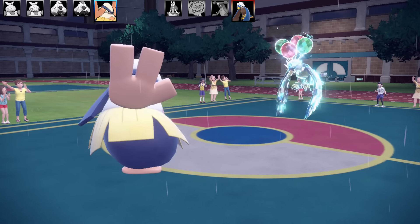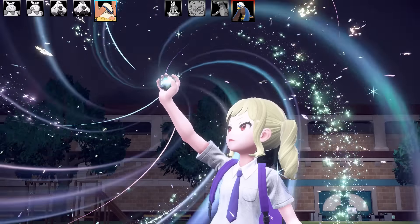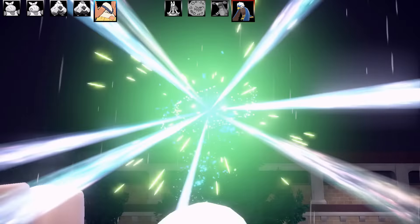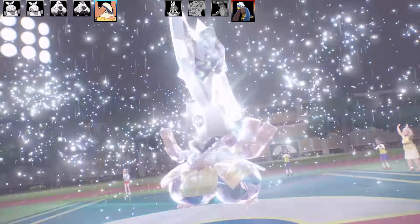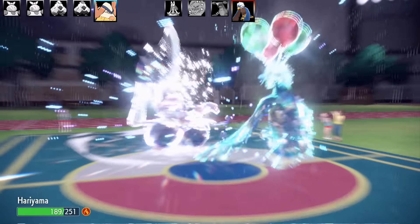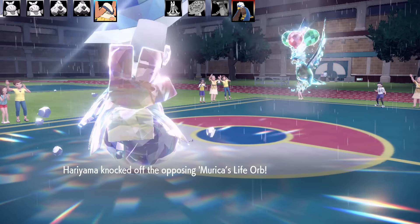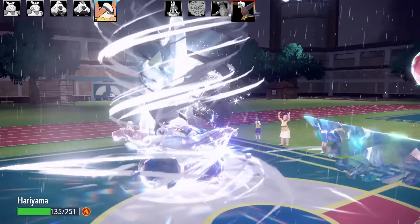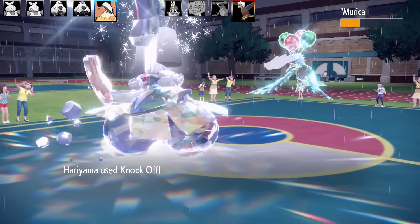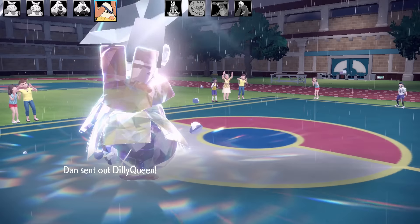I know Braviary is strong on the special side, and the main move to worry about would be Heat Wave, but I doubt it has that alongside Rain Dance. It still does enormous damage. I go for Knock Off — excellent damage, removing the Life Orb. It's a Sheer Force Braviary. Another Hurricane comes; good thing I don't have to worry about confusion. A second Knock Off finishes off Braviary — a very threatening Pokémon that could have ended my run right there.